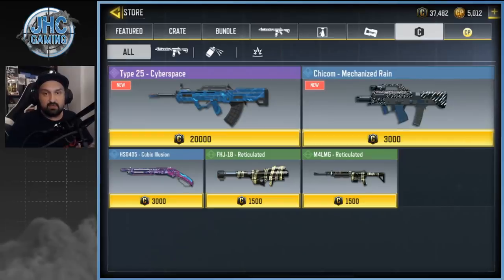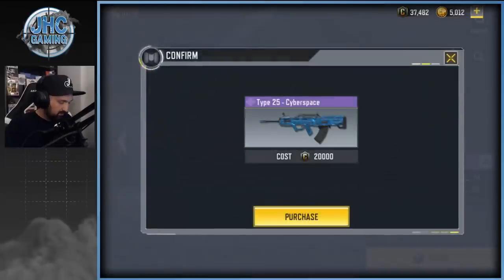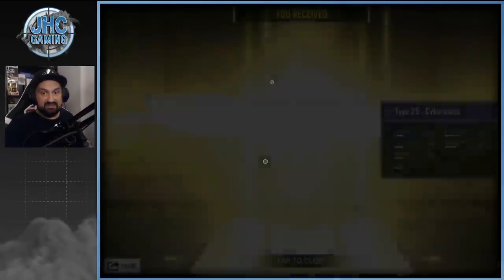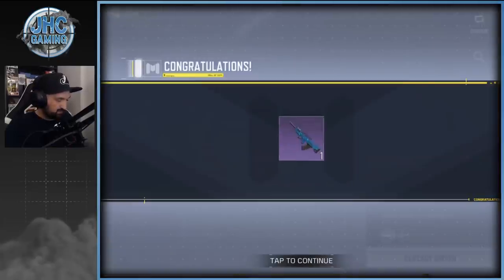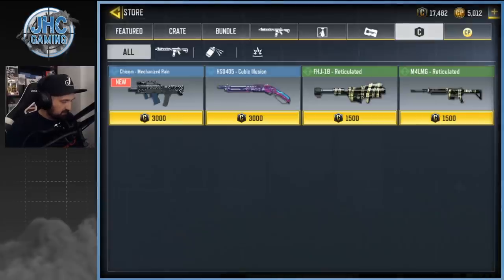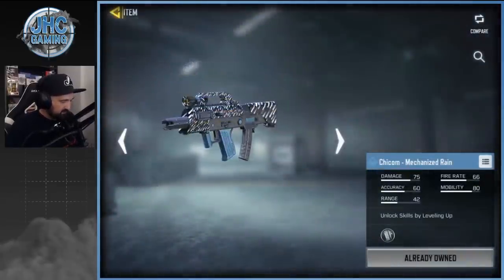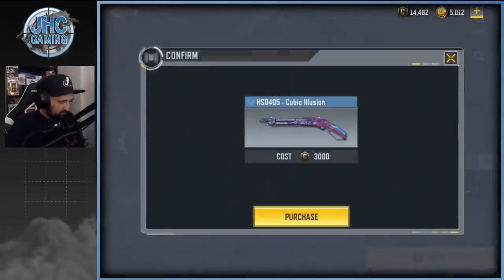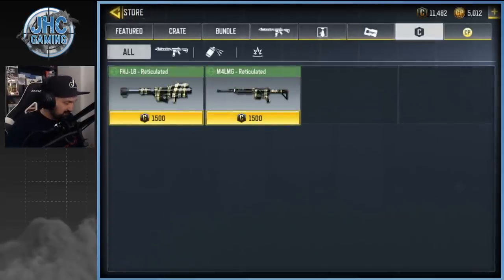I was gonna check the shop to see the crates but there's an update in the credit store. So by collecting lots of credits on the season pass you'll be able to buy things like the Type 25 Cyberspace — I'm gonna buy it right now. That skin's also animated — very cool Type 25. There's also a Chicom — I'll buy everything just for the collection even if I don't use it. Cubic Illusion — whatever. Now I'm out of credits and gonna have to start farming.